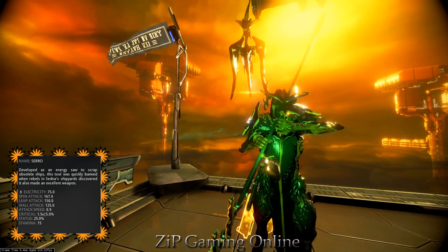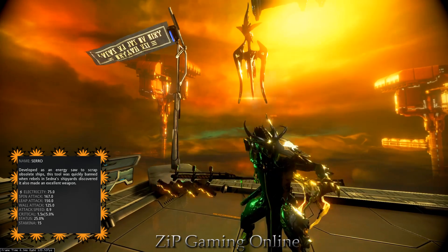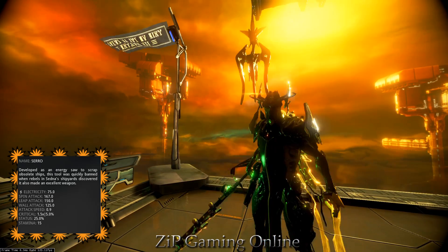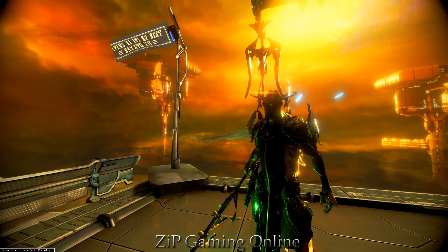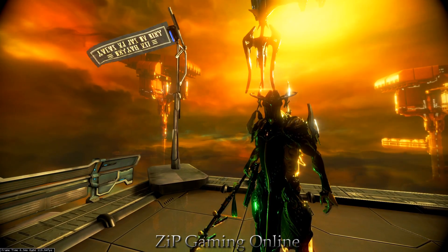However, with the polarity given, it is well suited for Bleeding Willow. So, unless you really like Shimmering Blight and are willing to fork over a forma for it, stick with Bleeding Willow and jump straight into the fray.